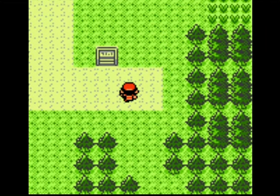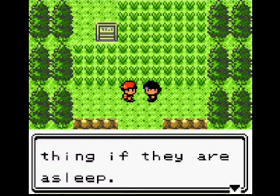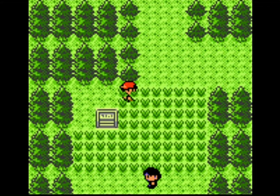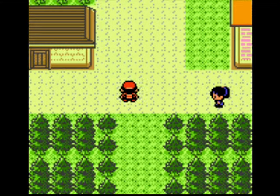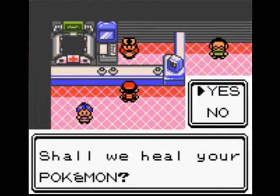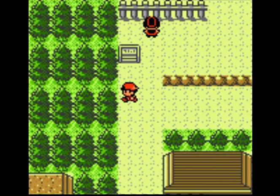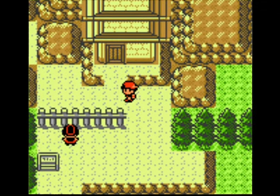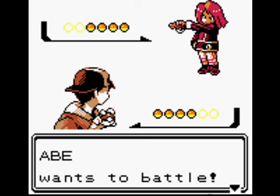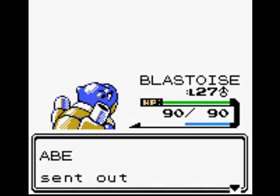Crystal also has the added story with Suicune. That trainer has full vision — I can't get past him without a battle. And basically here this is where the game really starts to break open — it doesn't particularly tell you which way to go. You can go through Mount Mortar without having to surf and get to Mahogany Town. First, in Ecruteak, we'll go to the Burned Tower.